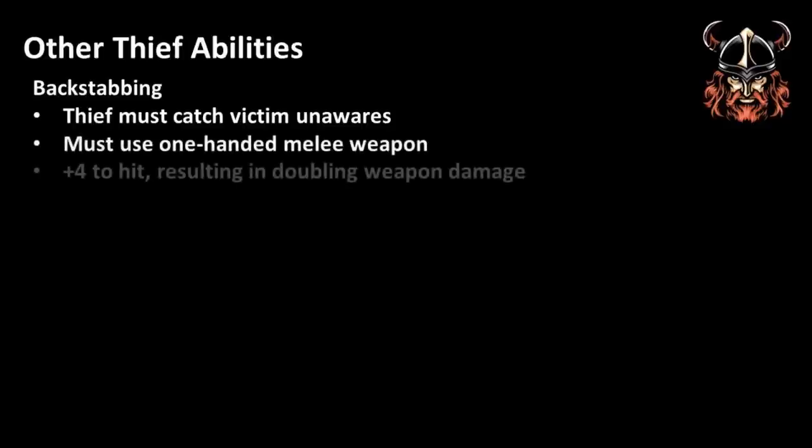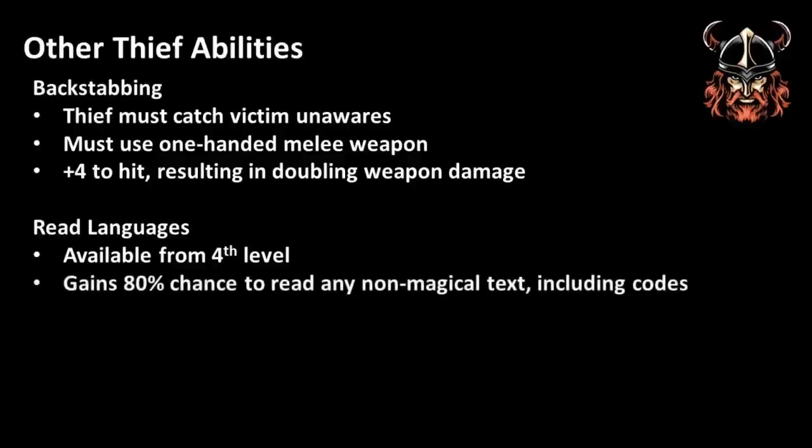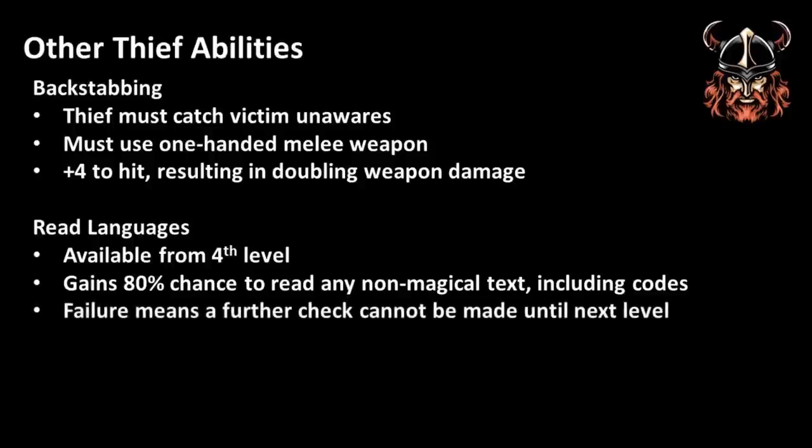The first of these is backstabbing. If a thief is able to sneak up on a victim unnoticed and attacks with a one-handed weapon, they may attempt a backstab, gaining a plus 4 to hit, and any damage dice is doubled. Some DMs require Move Silently and Hide in Shadow rolls to successfully pull off a backstab, but in my game, if the thief player can come up with a decent reason for being able to pull it off, then I'm happy with that. The next ability a thief gets is Read Languages, which is gained at fourth level — basically conveying the skill to read any non-magical text and understand its meaning 80% of the time, including codes and treasure maps.